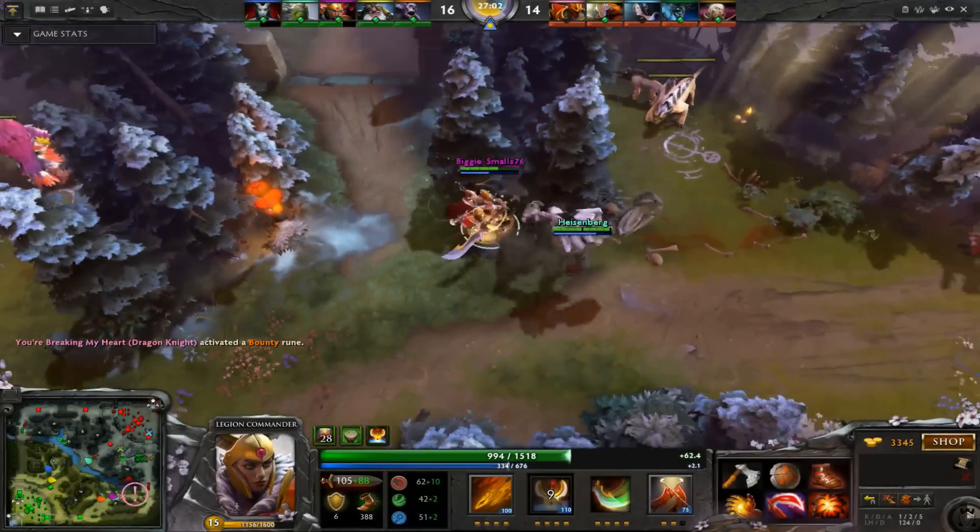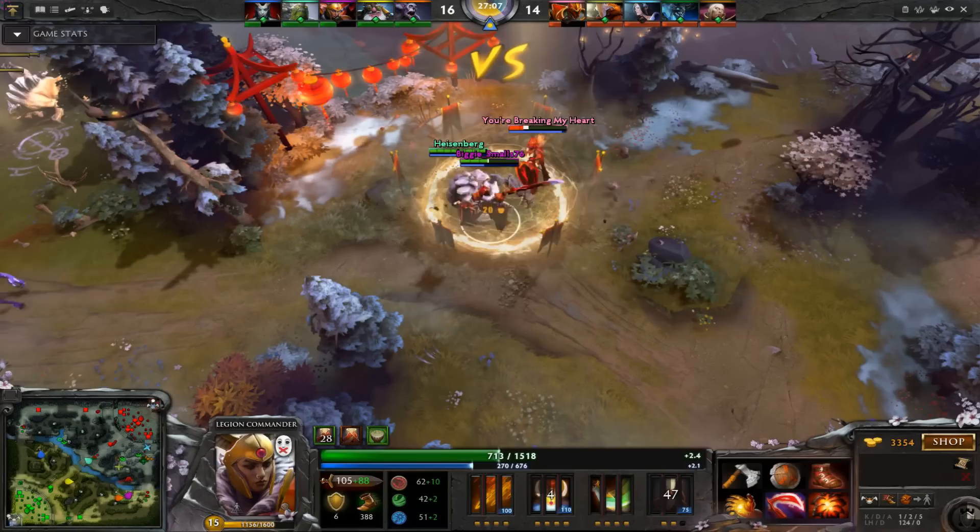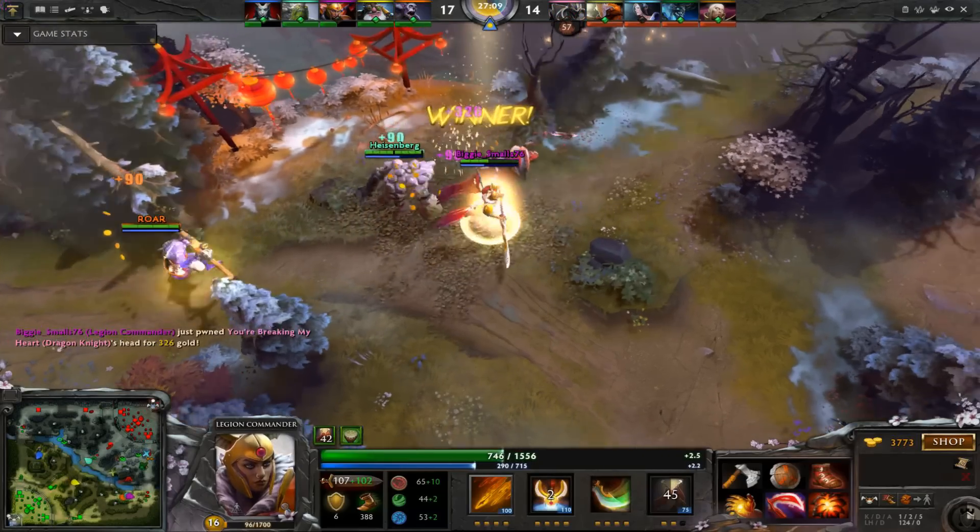Number 3 — Legion Commander needs a Blink Dagger, starts a duel, and Avalanche from Tiny makes sure that she wins that duel. Great stuff.